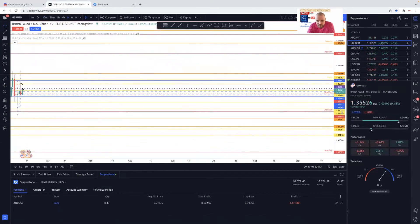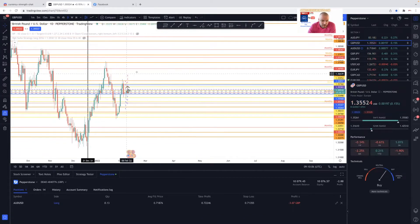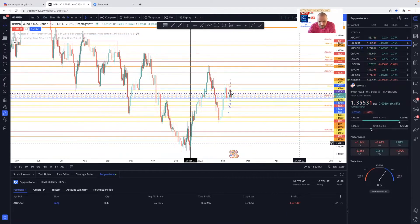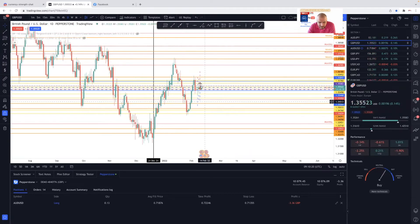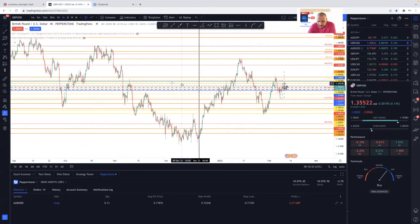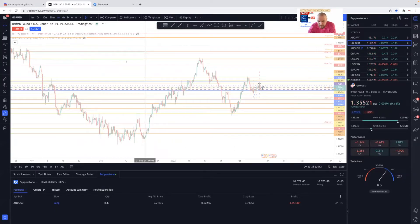The AUD/USD — let's just have a look at the daily and see if we can see something. We're coming down and still in a downtrend, but the structure is weakened — we're not breaking structure now. As it's weakened we're coming back up, and on the daily it's starting to consolidate. The downtrend shift could be on here.